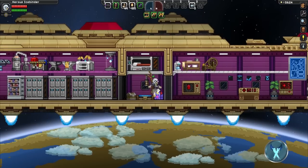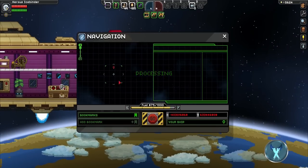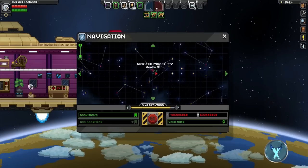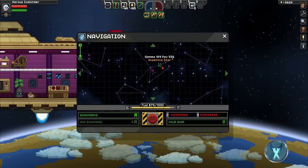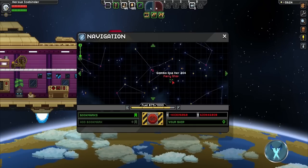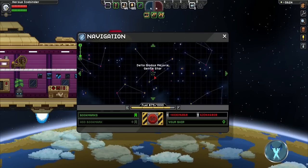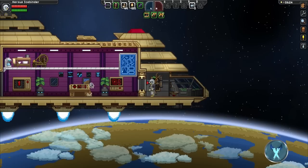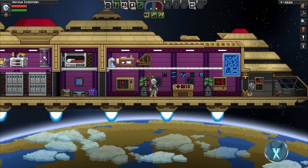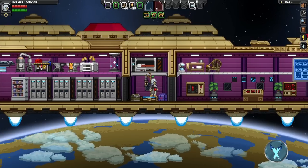I'll show you — right over here, instead of the gentle star systems like the one I'm in right now, you want to go one step up: the electric star systems or the radioactives. But make sure you don't go to the fiery star systems or the frozen star systems, because those are really dangerous, especially if you don't have certain materials to protect your body from killing yourself from heat or freezing yourself to death.